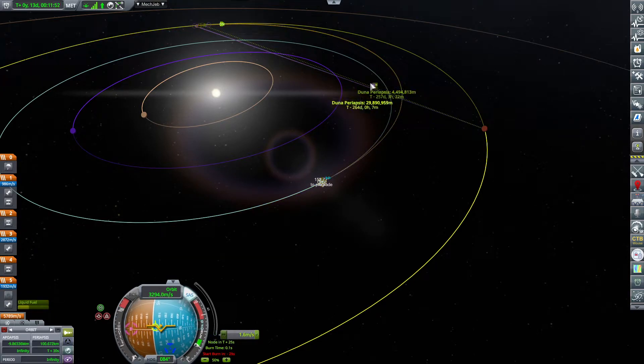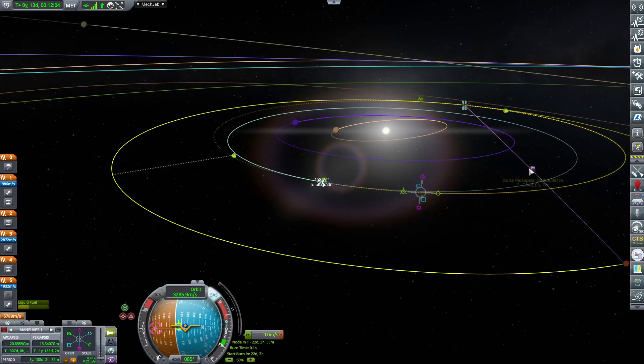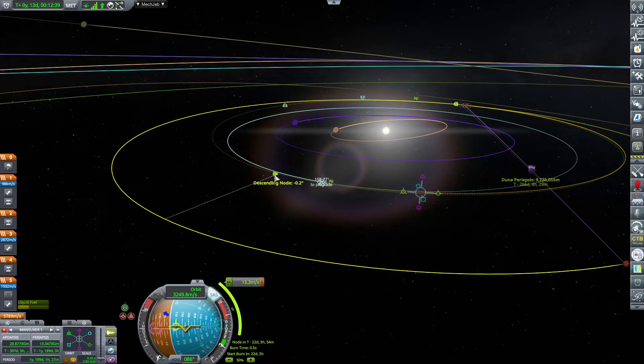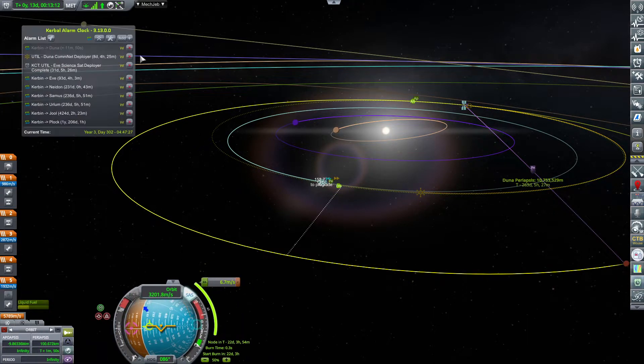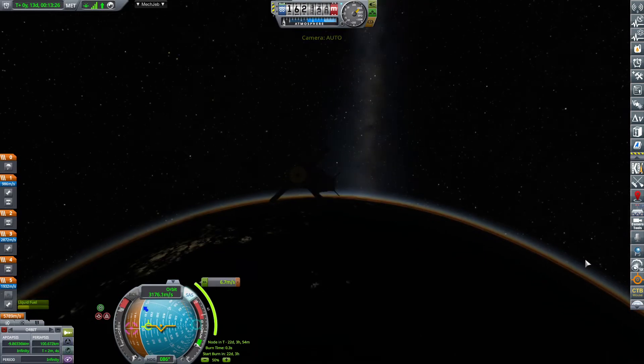1.6 meters per second to burn, and we have a Duna periapsis at 29 million meters. I'm just going to set up another encounter where I'm actually doing the correction to make sure that we have a closer one. By the way, a rule of thumb: the closer to Kerbin your original correction point is, the cheaper it is delta-V-wise. A few minor corrections go a long way early on. Adding an alarm, and after that we shall be executing that.